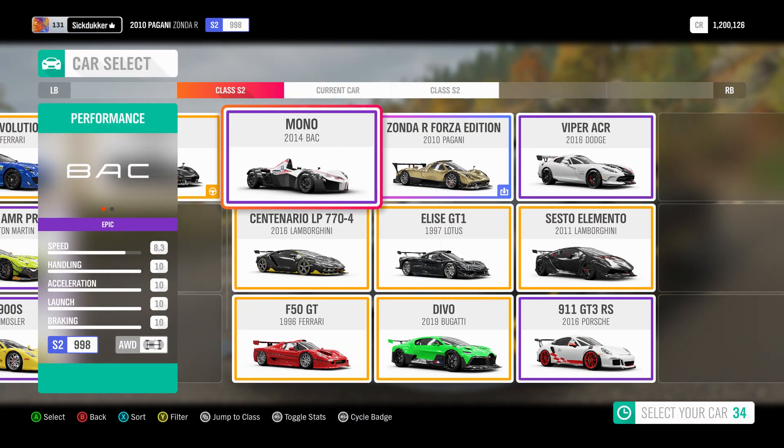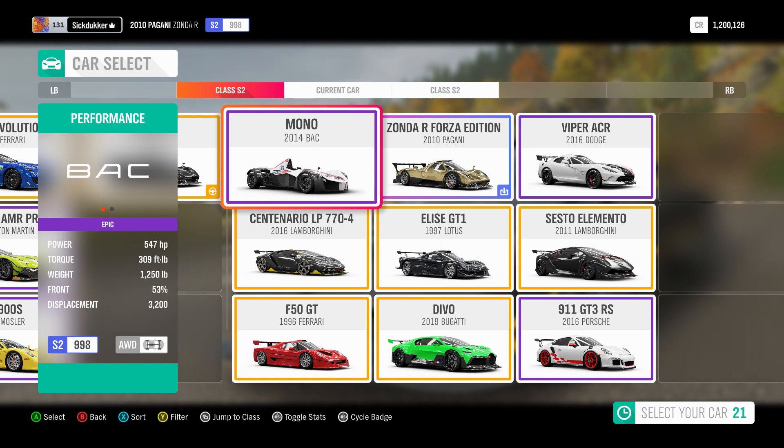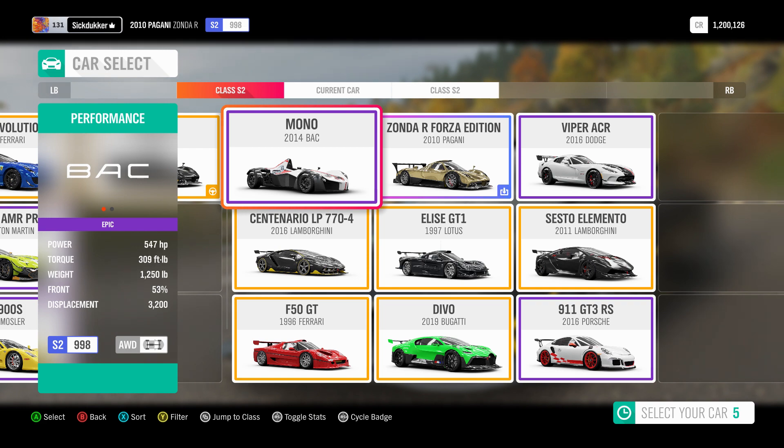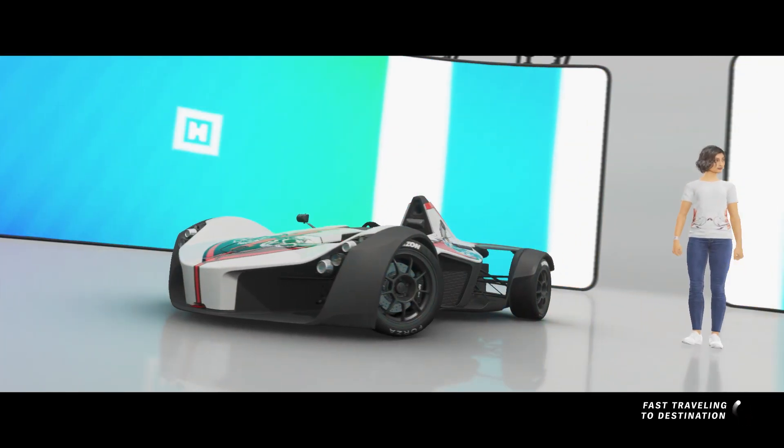Welcome back to JWeb's Beast 2 Racing here on YouTube with another Forza Horizon 4 video. This one is on the 2014 BAC Mono for S2 road racing. This is my personal tune and I am bringing it to ranked adventure. The stats are: 10 handling, 10 acceleration, 10 launch, 10 braking, and 8.3 speed. It only has 550 horsepower but it only weighs 1,250 pounds. Let's bring it to the first race so I can show you what it can do.